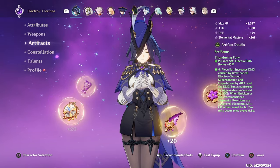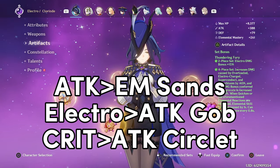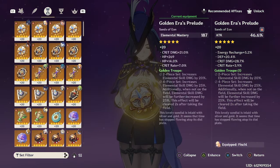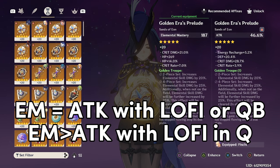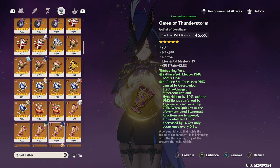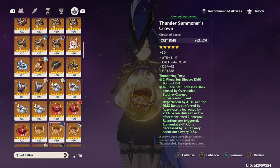For the main stats on Clorant's artifacts, you want Attack Sands or EM, Electro or Attack Goblet, and Crit or Attack Circlet. Attack Sands is almost always preferred over EM — in Aggravate it's about 10% ahead. If you are playing Quickbloom or using Light of Foliar Incision, then EM will be equivalent to Attack. For the Goblet, Electro is preferred, but Attack is only about 4% behind, so if you have a better Attack Goblet than Electro, use it. The same applies to the Circlet — Attack is only about 3% behind Crit, so if you have a high Crit-value Attack Circlet, don't be afraid to use it.